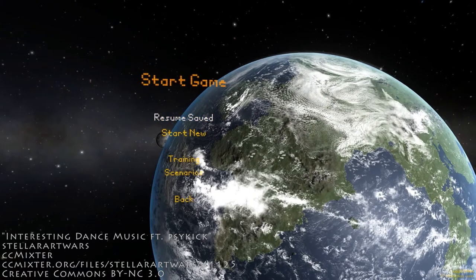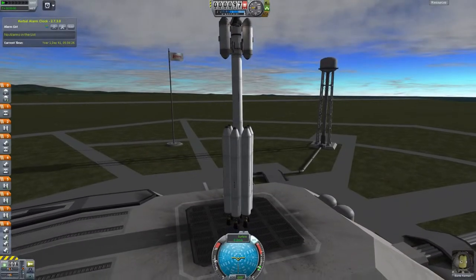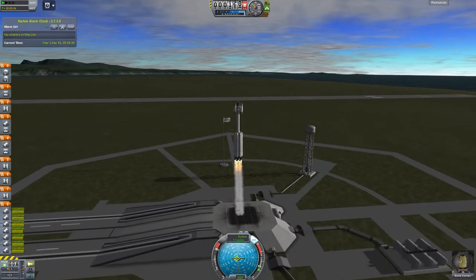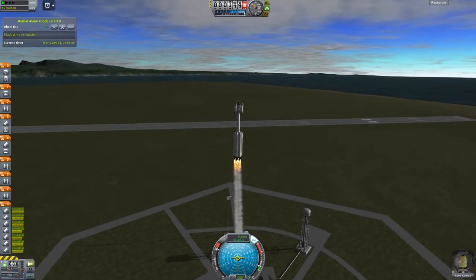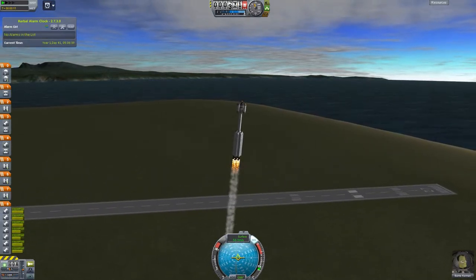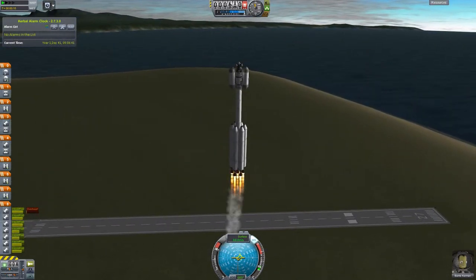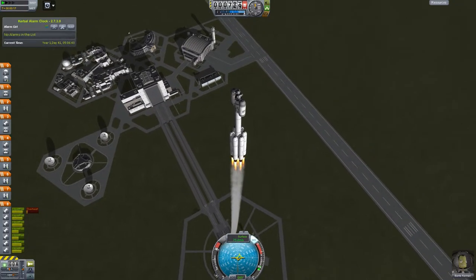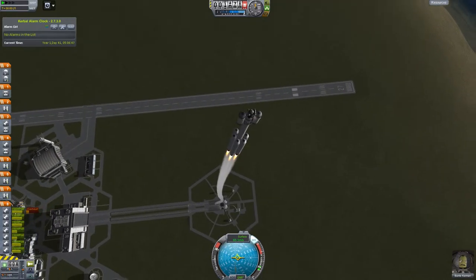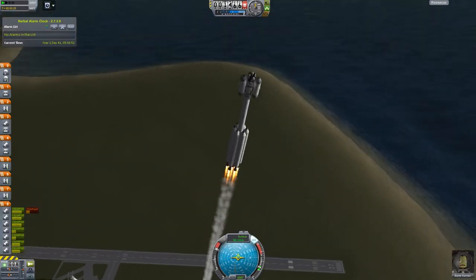We can see the Mun peering out from behind Kerbin. Apparently, you really do need the whole amount of thrust. Looks a little slow, but it's gonna be fine, I think. Tip it a little bit, because I don't want to drop all the tanks directly on KSC. Okay, there we go. Keep that attitude.